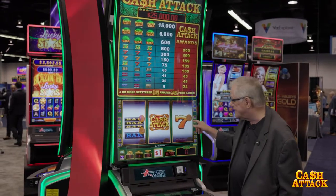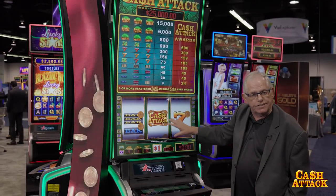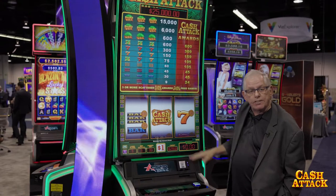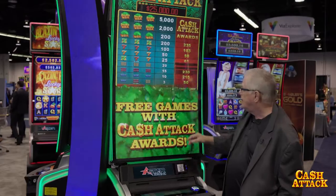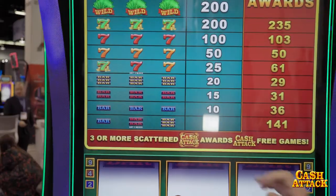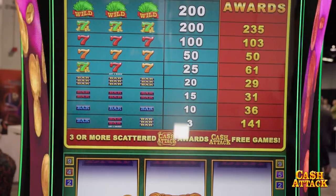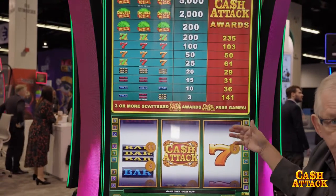You'll see these coin overlays on the symbols. What these coins are for is anytime they land on the reels — the player does not have to have a win — these will flip up to this Cache Attack award pay schedule. When the players play in the free games, this is what they're going to play. For example, the mixed bars pays three during the regular game, but once we go into Cache Attack mode, it's 141 credits on mixed bars. Very attainable. If you hit it on multiple lines, you get 141 on each line. Those numbers will remain throughout the feature, and then at the end of the feature, they'll reset.